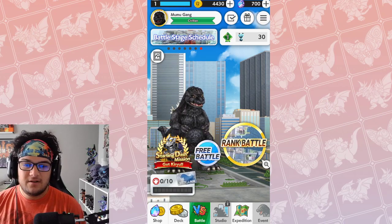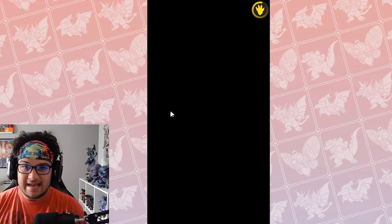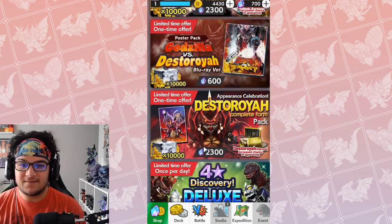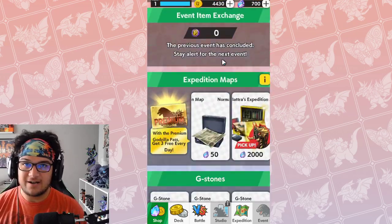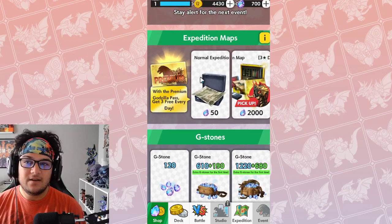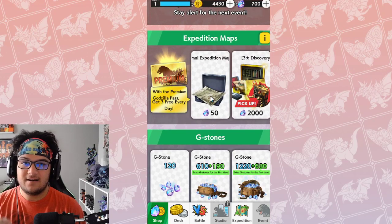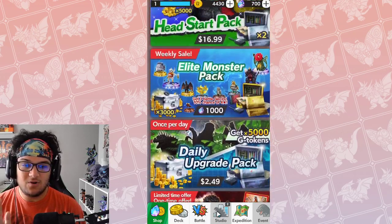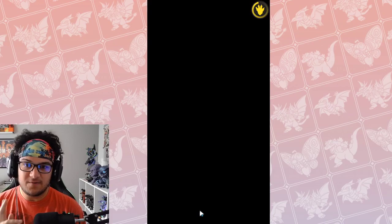Now we know through Godzilla Battling on the ANAP app that maybe not all the features translating for mobile are going to be on the ANAP version — like some of the stuff you have to watch for an ad. There's either not going to be an ad or there's going to be ways around it through gems or whatever. We don't really know, but I was watching ads on this version. So at the moment, this version on Moomoo Player is a one-to-one copy of the mobile.